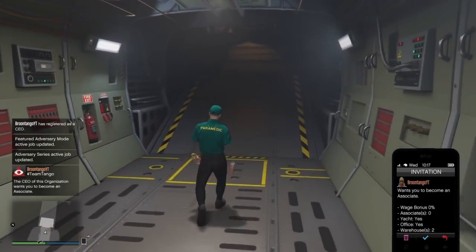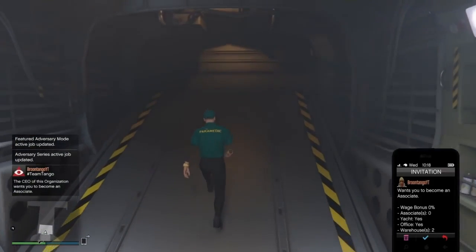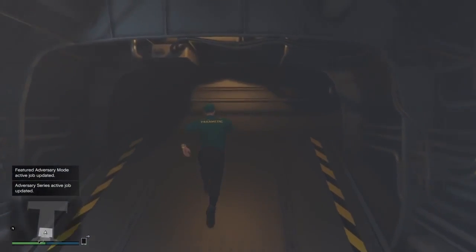From the point of view of the friend helping you duplicate the cars: they just want to be standing inside the back of their Avenger, inside their own facility, while you are sitting in the stock LG. Once they see the CEO organisation invitation come up, they open their cell phone, bring up the invitation page, walk up the ramp at the back of the Avenger, and spam X on PlayStation or A on Xbox.